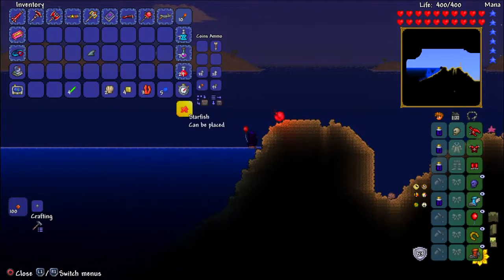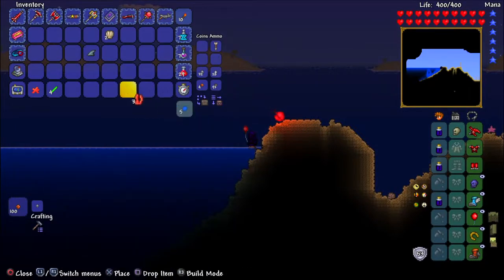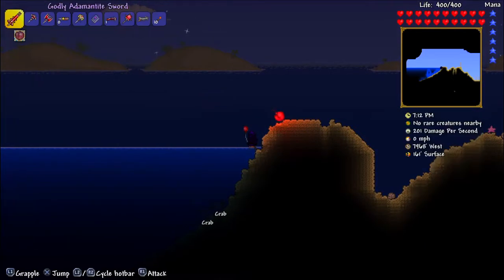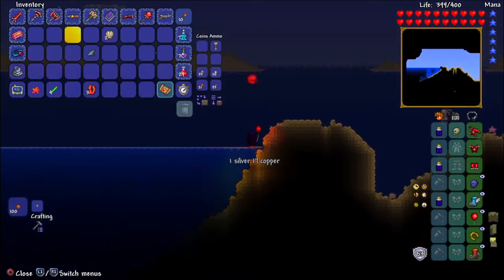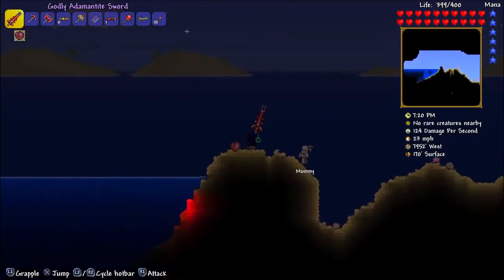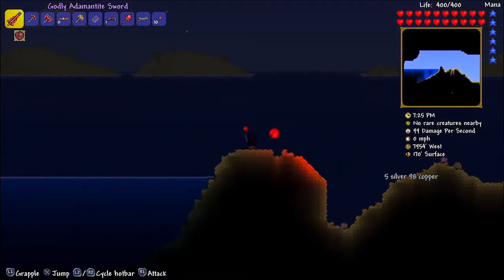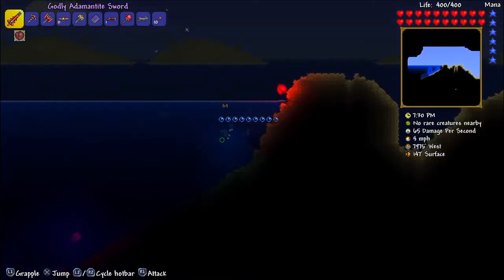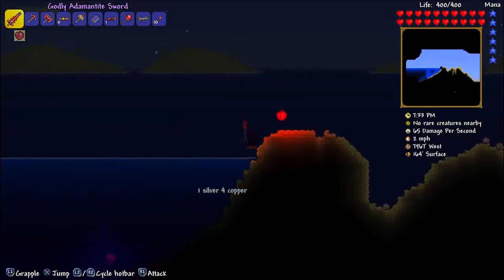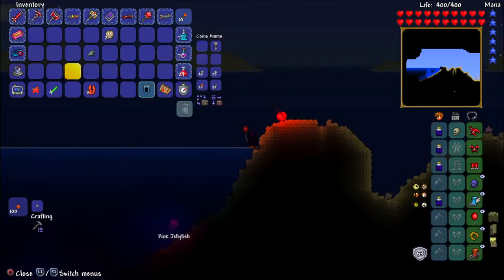What was that — a starfish? I haven't actually seen that before. I'm going to find out what it could be used for — might be able to be used for some pretty cool stuff. We got some crabs right here — I'm pretty sure I could get a pirate map. Oh wow, I just spoke it out! I got a pirate map as well as one shark fin so far. I'm going for five to make that mega shark.